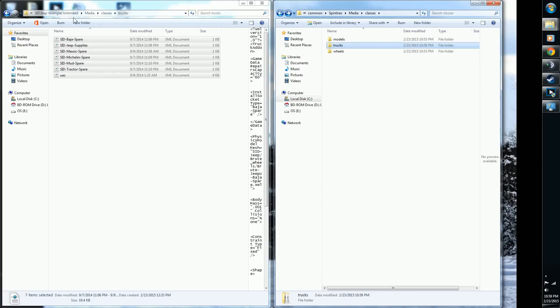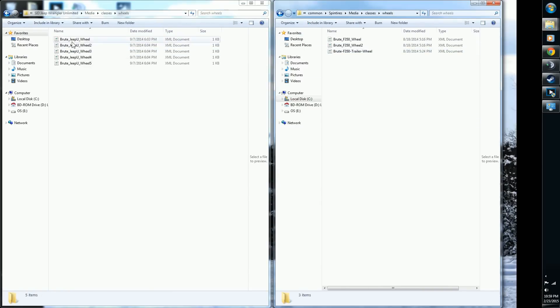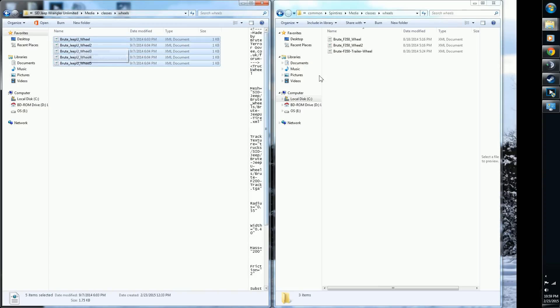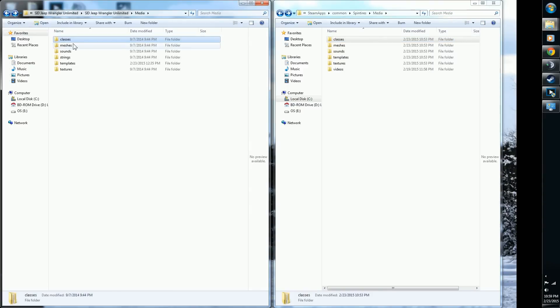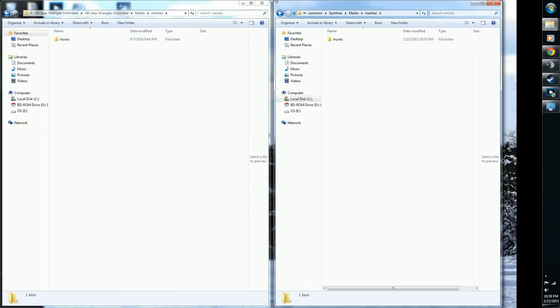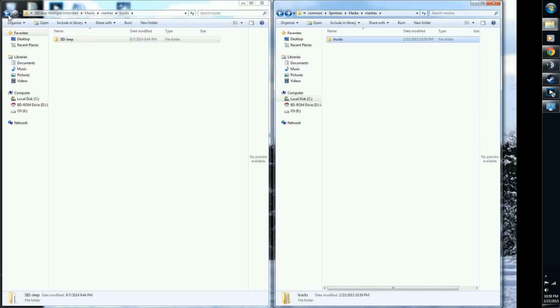Back out one level on each side — now you're at Wheels and Wheels. Do Ctrl+A, Ctrl+C, Ctrl+V. That's done. Then go to Meshes — Meshes. Ctrl+A, Ctrl+C, Ctrl+V. Just one item but it's good to be thorough.